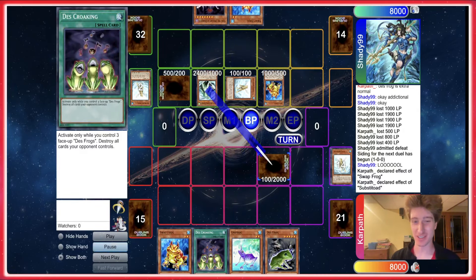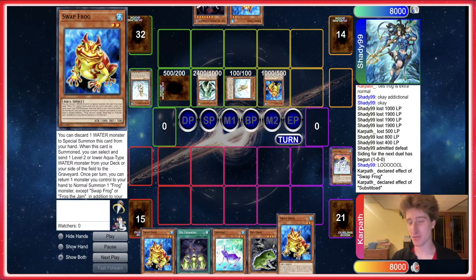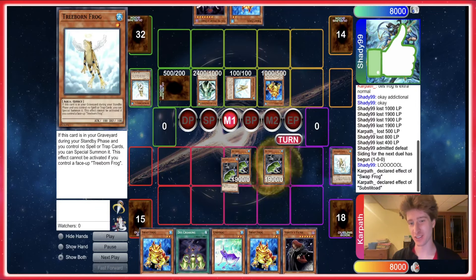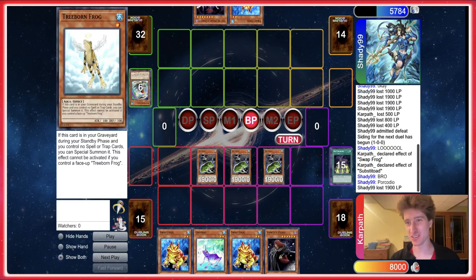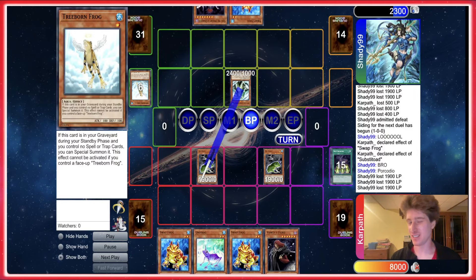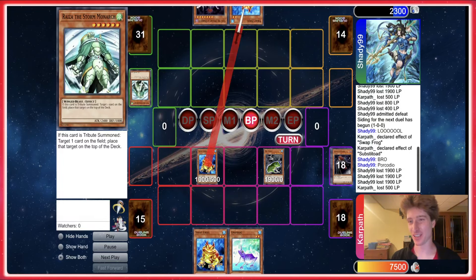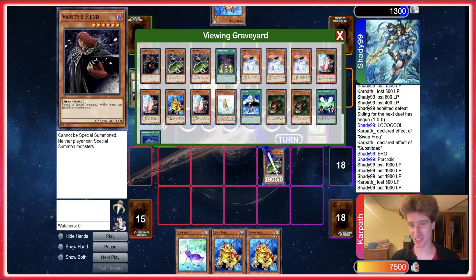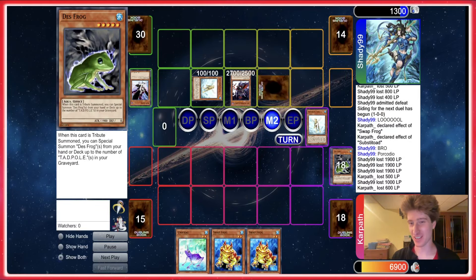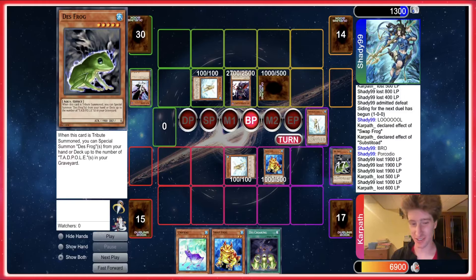We go to Swap, and I don't want to Des Croak yet. He does a weird play too — I don't know why he doesn't just bounce the Ryza and then additional normal to Flip Flop. We still would have Des Croaked but it would have been better than this. Here it comes — boom — Des Croaking, get croaked! Unfortunately, we get Gorz'd. He just doesn't drop Gorz, which is wild. We actually run into trouble because we get Gorz this turn. I thought I could go for game but nope, he drops the Gorz, and we don't have an out right now.